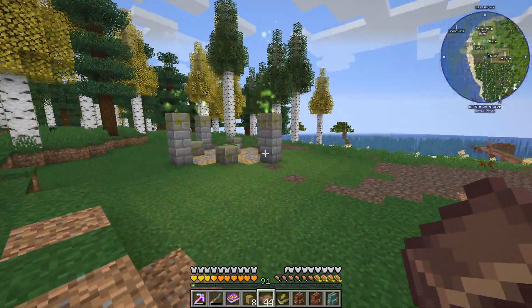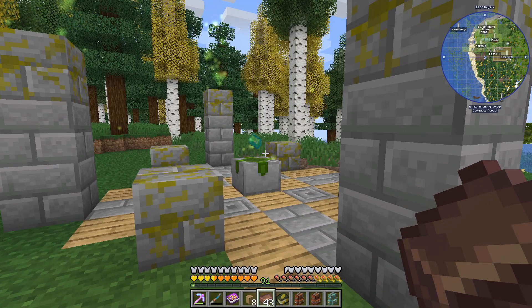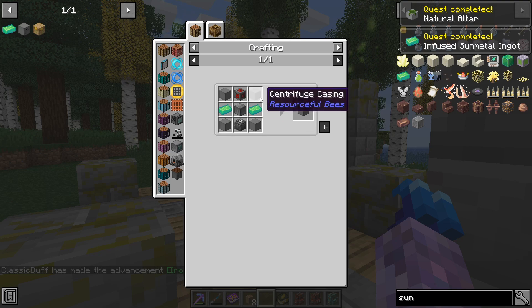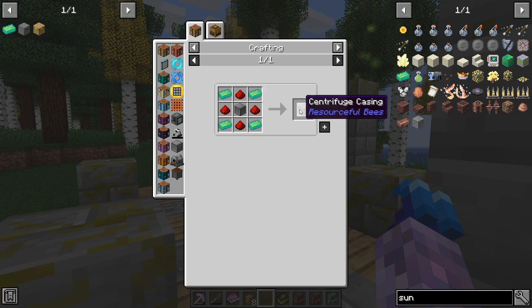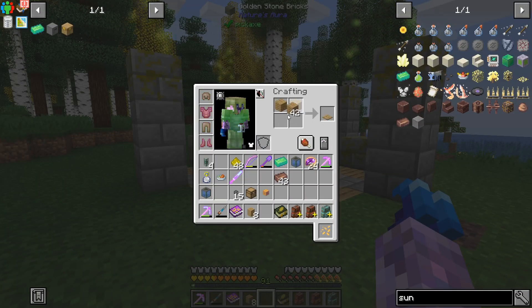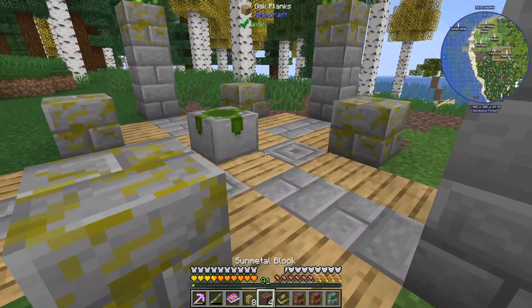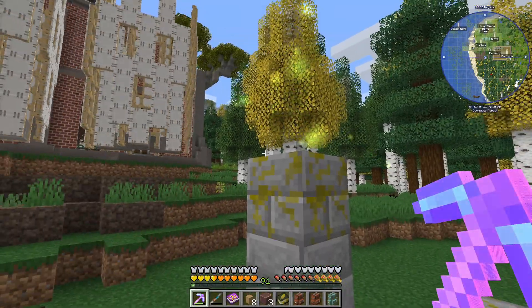Yeah, then we're oh so close and I think we're ready to try and create our sun metal ingot. Nice, now we can do blocks - awesome. Just having a look at the recipe and how many bricks we're going to need, potentially we need all of the sun metal we've got so far turned into this. I'm a little bit concerned we don't have enough aura in the area - that could be an issue. Let's try and do a sun metal brick. I should be safe enough to keep going until it stops creating recipes.